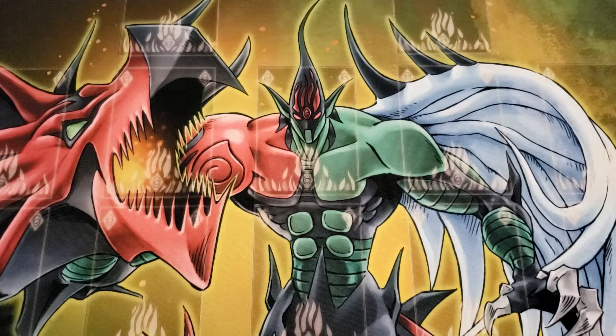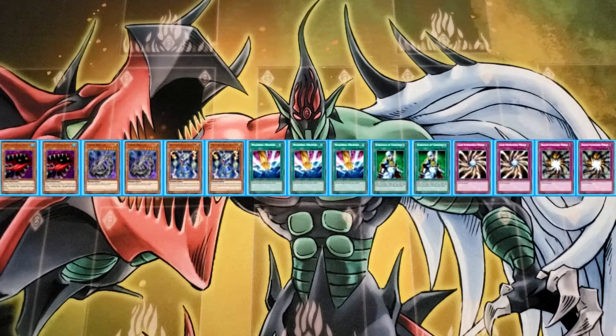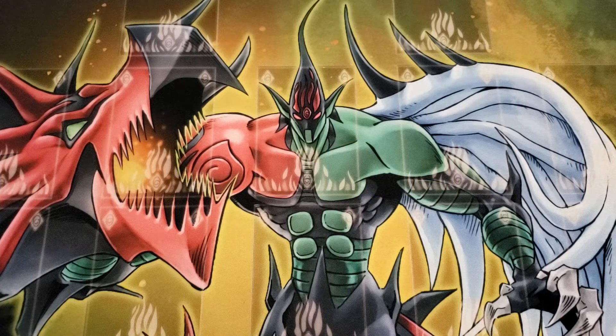That's it for the main deck. Now the extra deck — I don't have the side deck built in paper Yugioh so I'll upload an image on screen. I think it's pretty standard for what Glads were doing. There are a couple of spicy cards like Jowls of Dark Demise, which could be replaced by Jujitsu Master if you want something less funny, but Jowls in the Gladiator Beast mirror match is a really low-key tech that almost no one knows about — really underrated. Besides that, a pretty standard side deck.